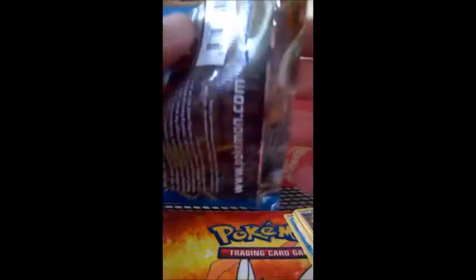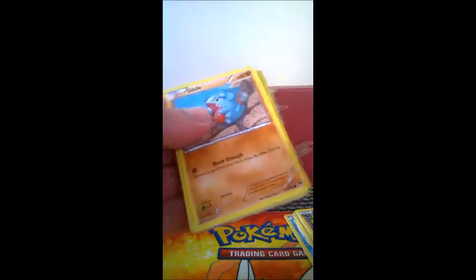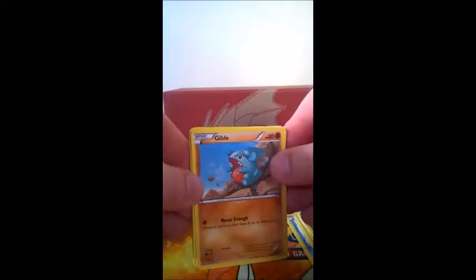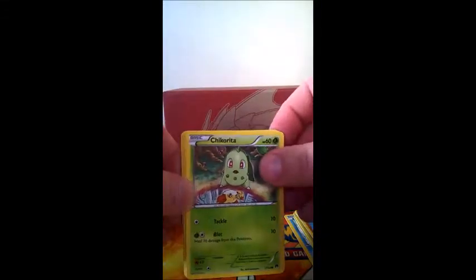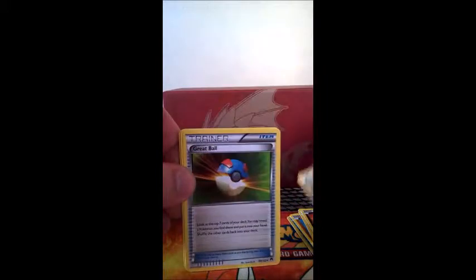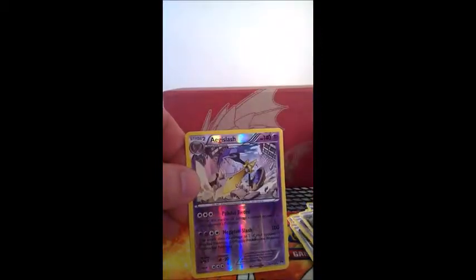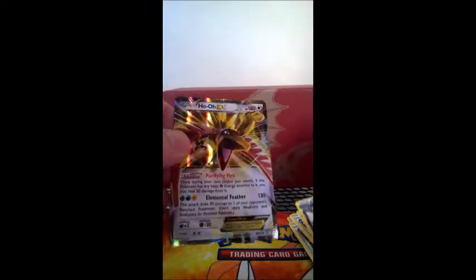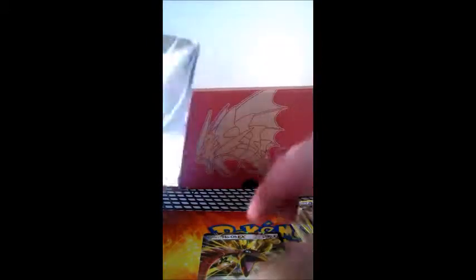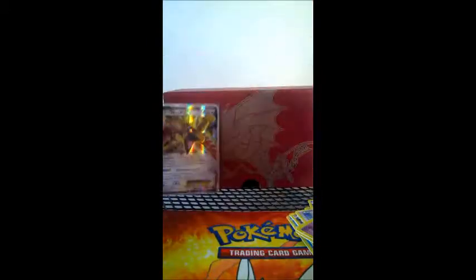With a Greninja Break pack, pack number two. I butchered this pack, that's for sure. We have Gible, Chikorita, Timerp. I do apologise if I start coughing because I just started coming down with something. Skorupi, Great Ball, Great Ball, Delinquent supporter, Nuzleaf. Age Slash is the rare, and our first pull out of this box — a Ho-Oh EX! That's nice, very, very nice.